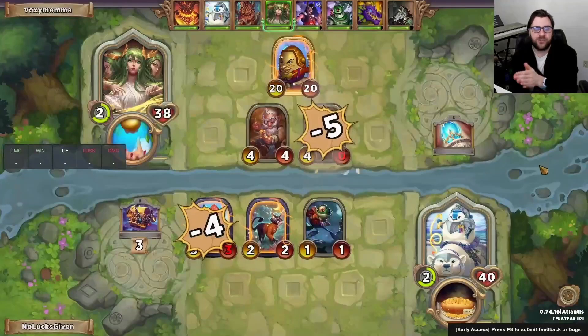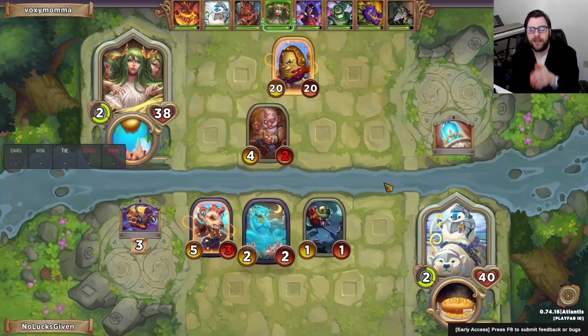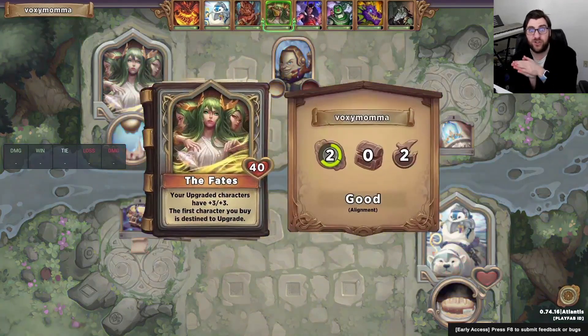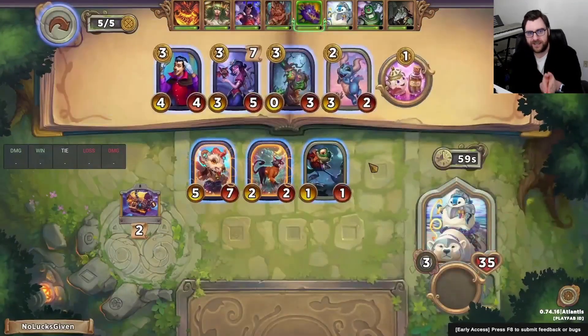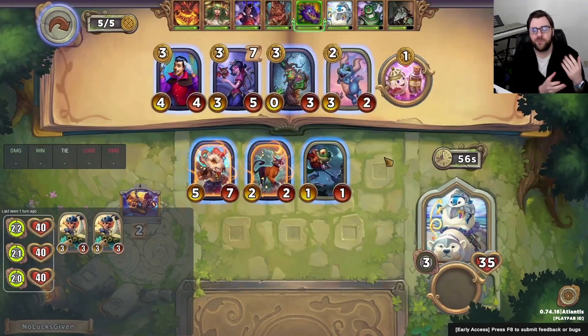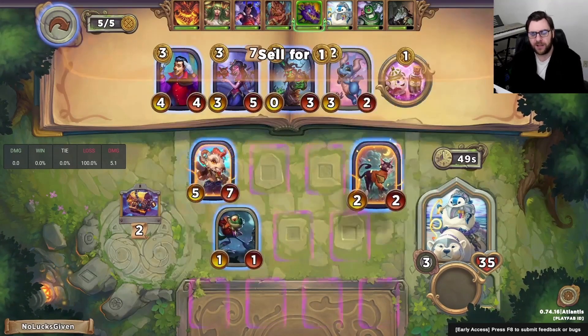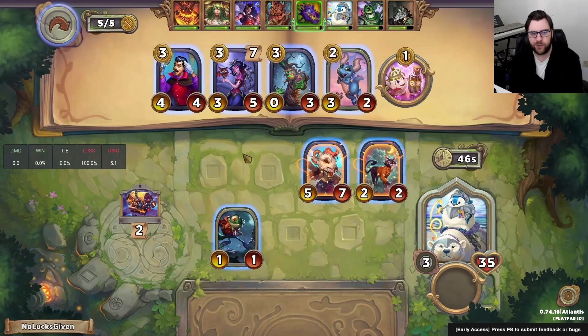Locked Chest is a treasure that I rarely pass on Wonderwaddle, because Wonderwaddle typically sees a bunch of tier two treasures. But the chance at finding a tier three treasure, especially on 2.2 this early in the game — that's going to crack open on 3.2, which is still super early for a tier three treasure. It'll give us plenty of options and ways to make decisions around that, so I think Locked Chest is typically a pretty good pickup on Wonderwaddle.